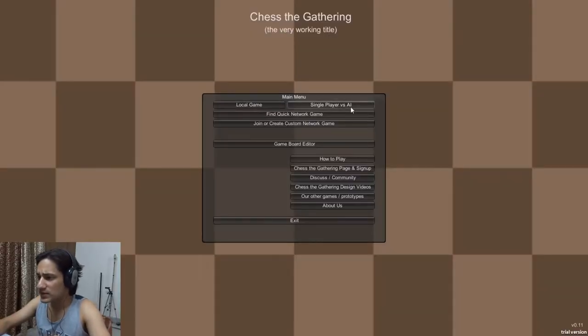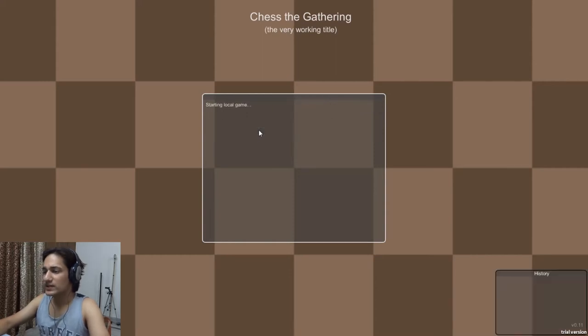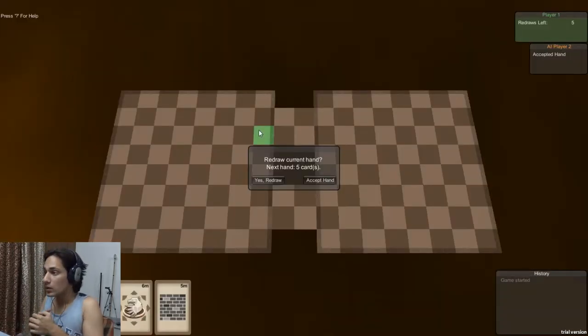What's up everyone, Rishabh here, and today is the fifth day of our series. Today's game is Chess the Gathering — it's a chess game, you think it's boring, and well, it is. Let's just jump into the game and be over with it. It's again powered by Unity, much like our previous game. We have local game, single player versus AI, and all that. I'm guessing most of this video would be me teaching you how to play, so this is more of a tutorial for Chess the Gathering than actual gameplay.